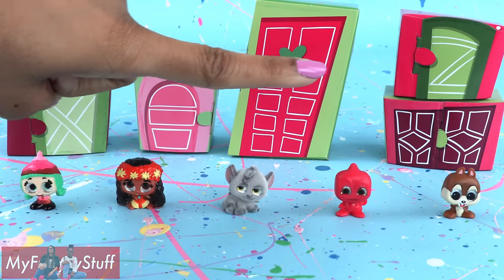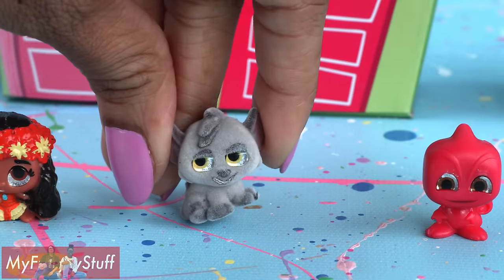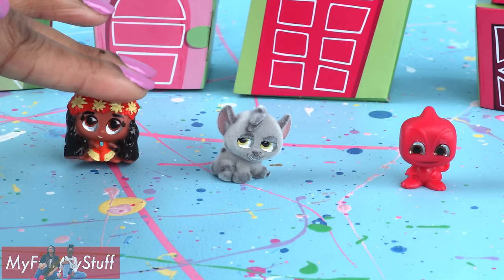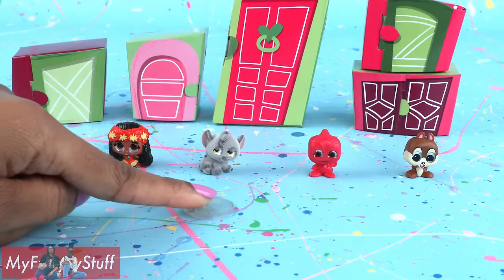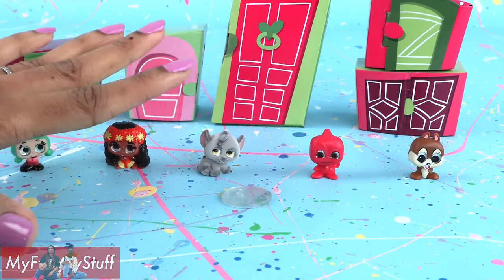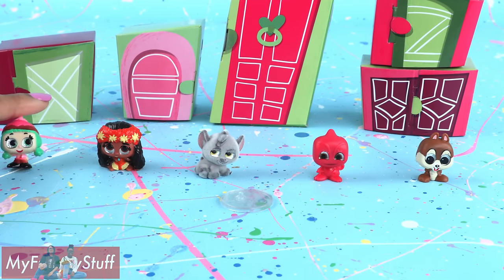I think this is a pretty good starter collection for Series 2. Here is our Fuzzy Doorable from The Lion King. Here is Moana, and this one is from Wreck-It Ralph — Candle Head. One stand was included. It would be nice if everyone got a stand, but I guess we'll just have to pick and choose who will fall over the easiest.